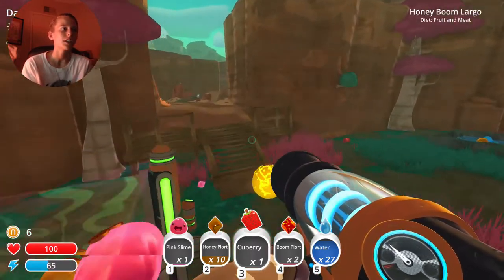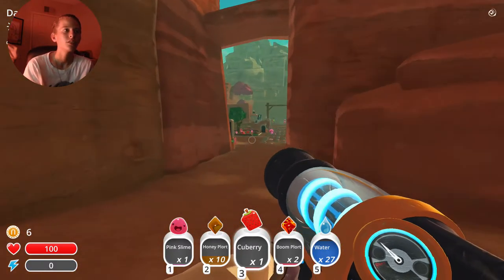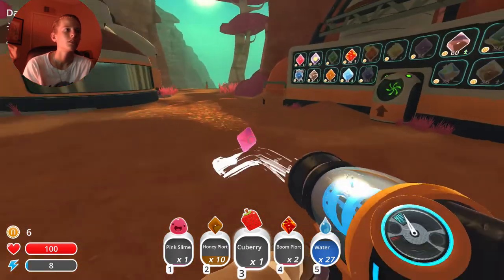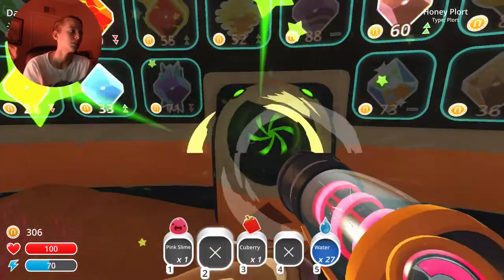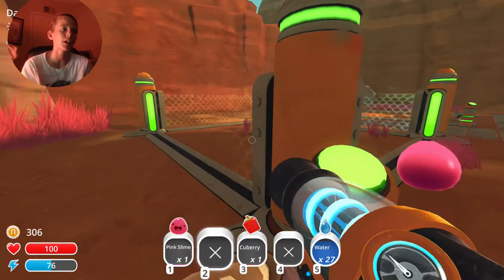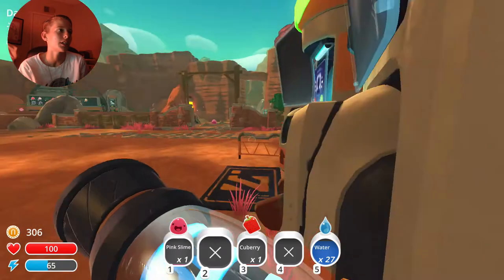Alright, I think we're good. We're marginally better for now. So let's go and put our room plorts in there. They didn't really give us much, however those did. What I'm going to do now is I'm going to go out and start getting my hen place ready, so I need higher walls for this. I need more money. God damn it.